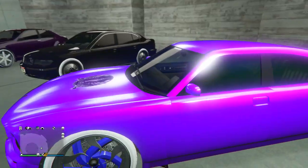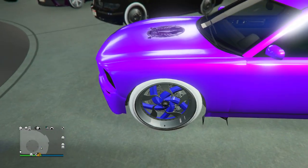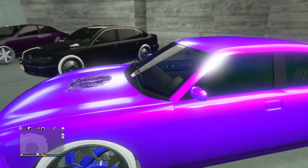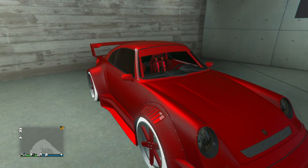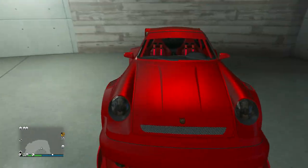Next up we got the Buffalo with this very nice purple paint job — it's like a nice looking purple with a bright pink, and then the blue on the wheels. I would have liked it a little bit better if the wheels were the same purple or pink as on the car, but it still does look cool. I am a big fan of that paint job.